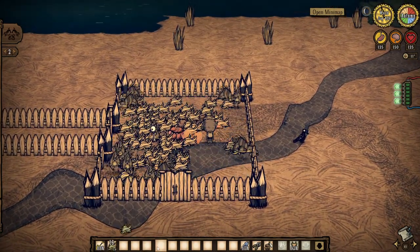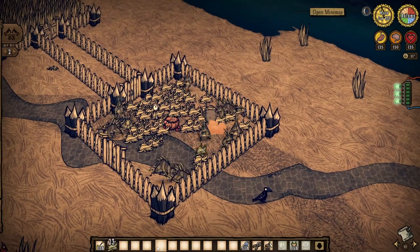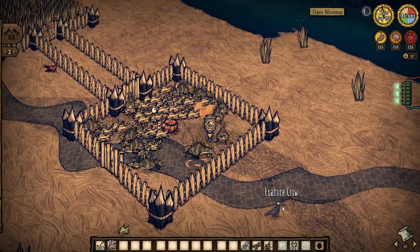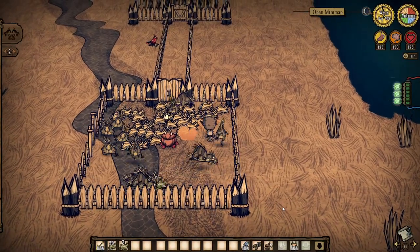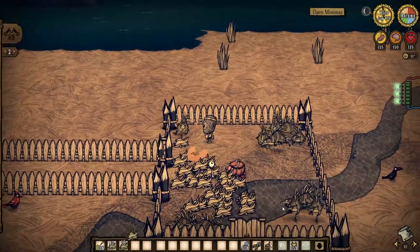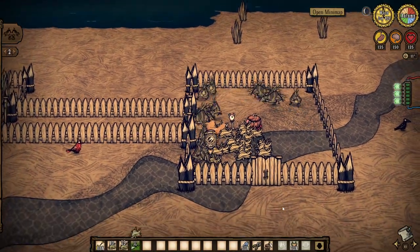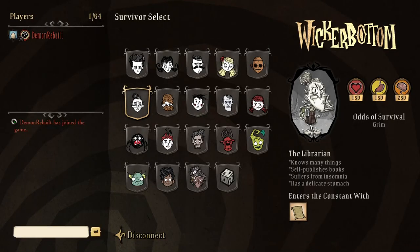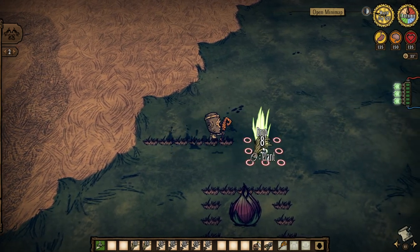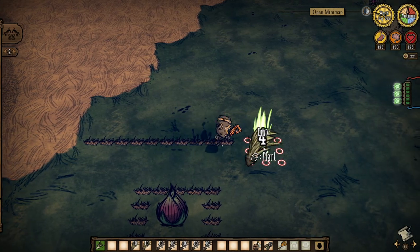Pretty quickly you'll find that you have more grass than you know what to do with, and if you ever want to halt production for a bit, you can simply take Chester out of the pen. Now this gecko pen is not exactly reinventing the wheel, and while it's a very dependable method, there is a much faster and more effective way of gathering grass. For this, you'll need Wickerbottom and a lure plant. Plant some grass or twigs in concentric squares, fertilize them, and then pop a lure plant in the middle.